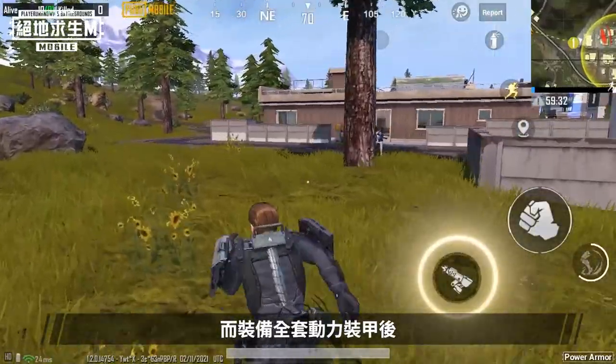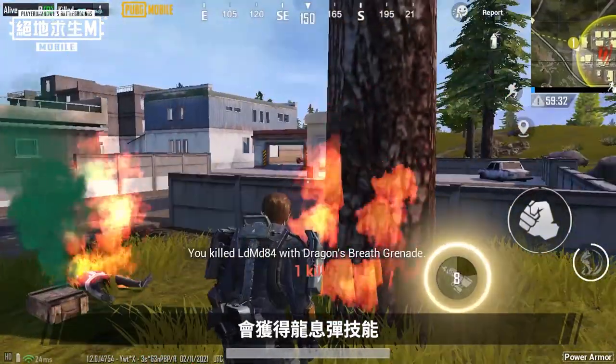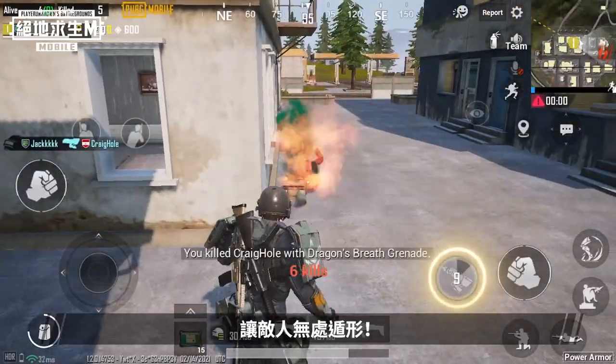After you equip the full set of Power Armor, you'll also unlock the Dragon's Breath Grenade skill. This is a powerful skill that burns enemies, leaving them with nowhere to hide.